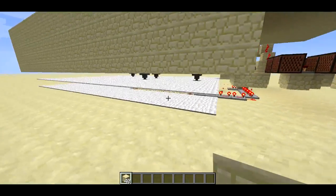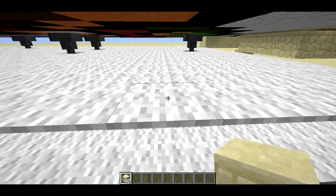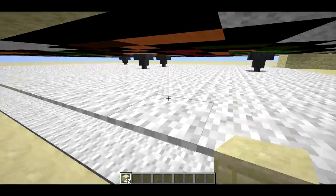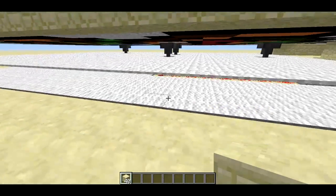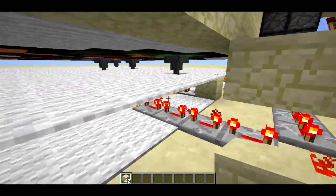Now if I come over and look underneath, we can see I've got several layers of carpet. Basically a new feature with carpet in the 13w24b snapshot is that it can be placed on top of non-solid blocks. Now I don't know if this is going to be permanent, but I think it's pretty cool, so I hope it is.